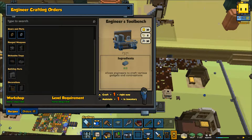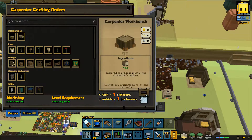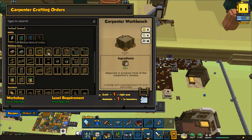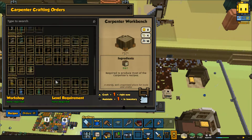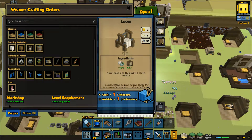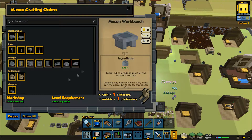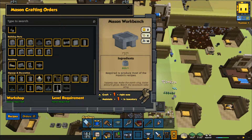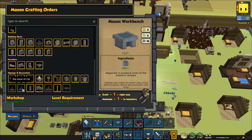Where do I get the Valor of Sid? It is under the Mason — Storage and Decoration. Valor of Sid. All I need is a Varanus skin.